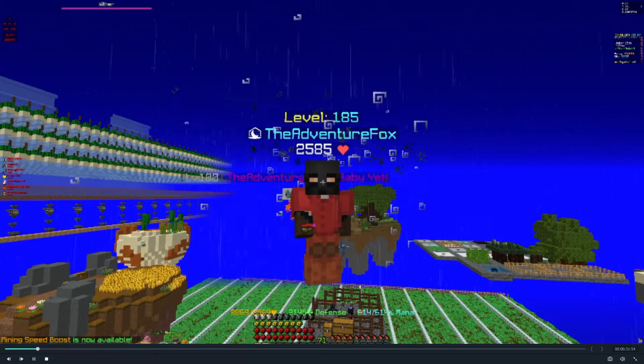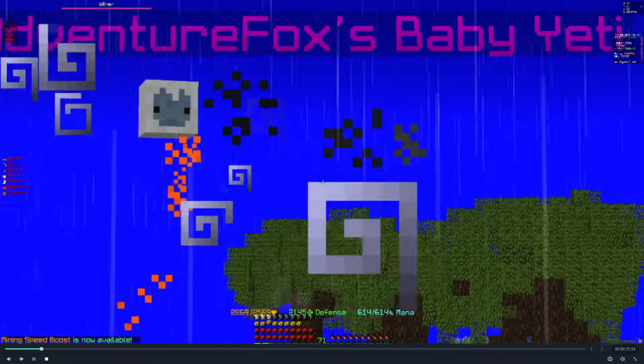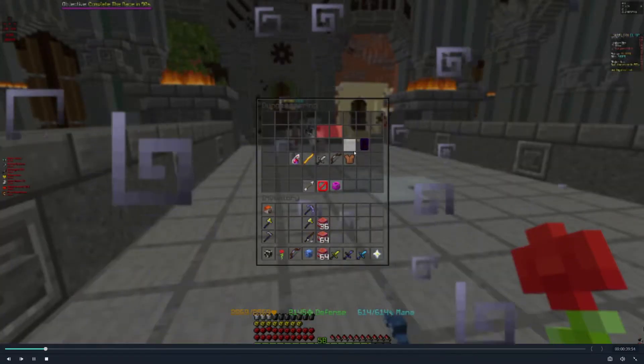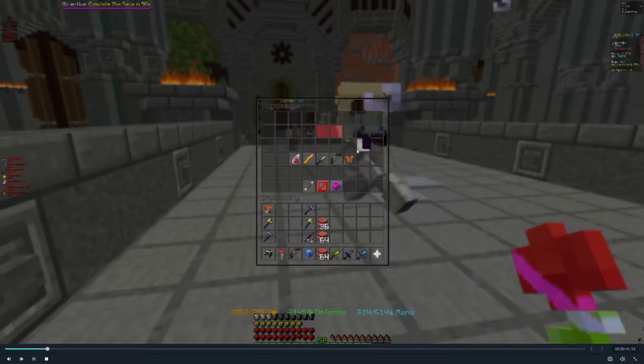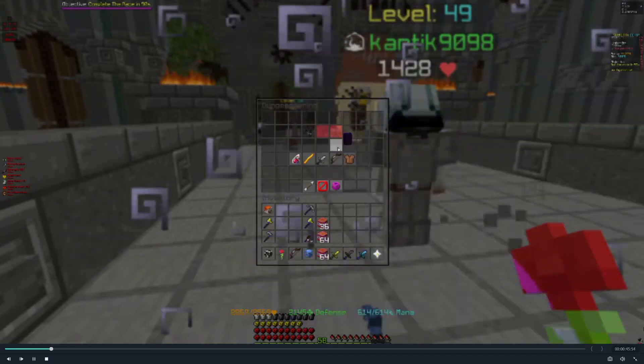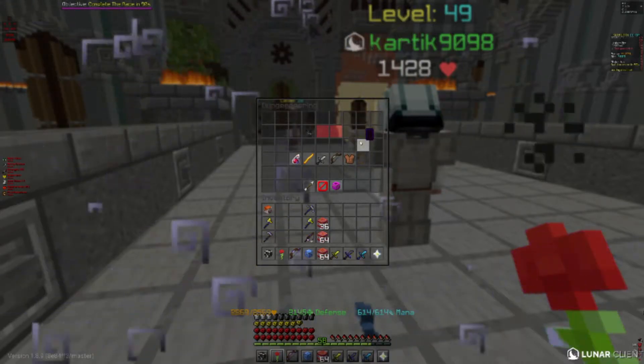Let's dive right into it and good luck in your dungeon journey. Every dungeon journey starts with choosing your class. There are five classes: healer, mage, berserker, archer, and tank. Every class has a different meaning and a different specialty — you gotta see it for yourself.